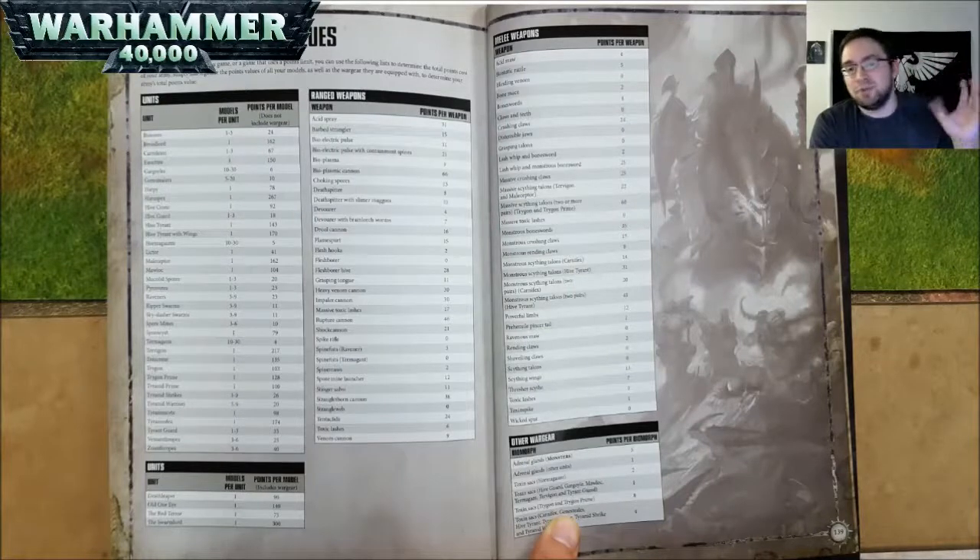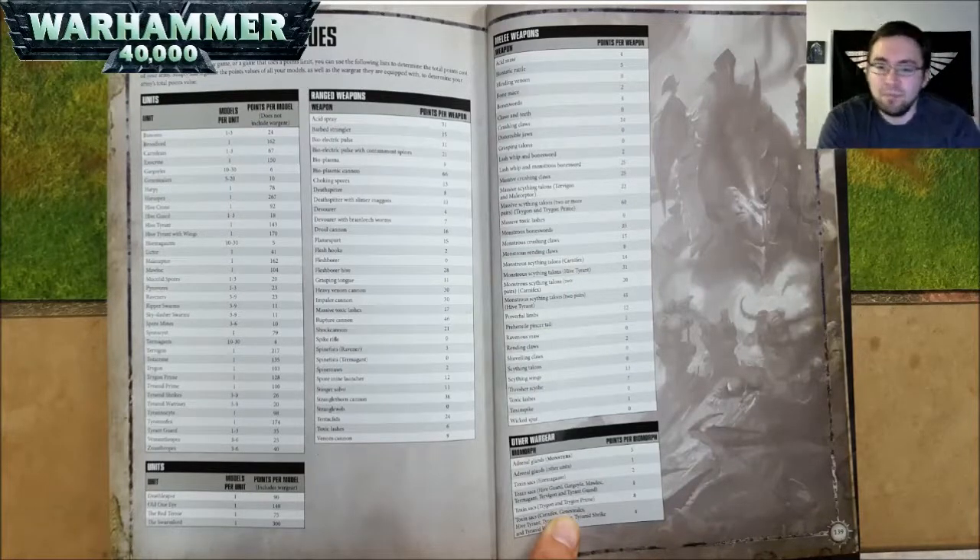Skyleaper Swarms in a unit of 3 to 9 are 11 points. Spore Mines in a unit of 3 to 6 are 10 points each. Spore Assist is 79 points. Termagants in a unit of 10 to 30 are 4 points each. A Tervigon is 217 points. A Toxicrene is 135 points. A Trygon is 103 points. A Trygon Prime is 128 points. A Tyranid Prime is 100 points. Tyranid Shrikes in a unit of 3 to 9 are 26 points each. Tyranid Warriors in a unit of 3 to 9 are 20 points each. A Tyrannocyte is 98 points. A Tyrannofex is 174 points. Tyrant Guard are 35 points each in a unit of 1 to 3. Venomthropes are 25 points each in units of 3 to 6. And Zoanthropes are 40 points each in units of 3 to 6. None of those previous models included the cost of their wargear. The following units do — a Death Leaper is 90 points, Old One Eye is 140 points, The Red Terror is 75 points, and a Swarmlord is 300 points.